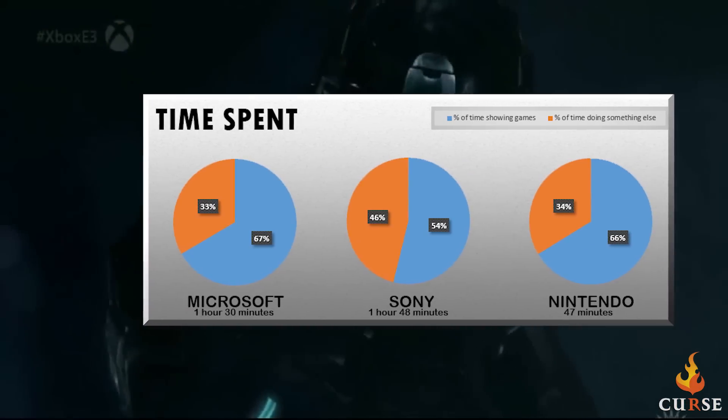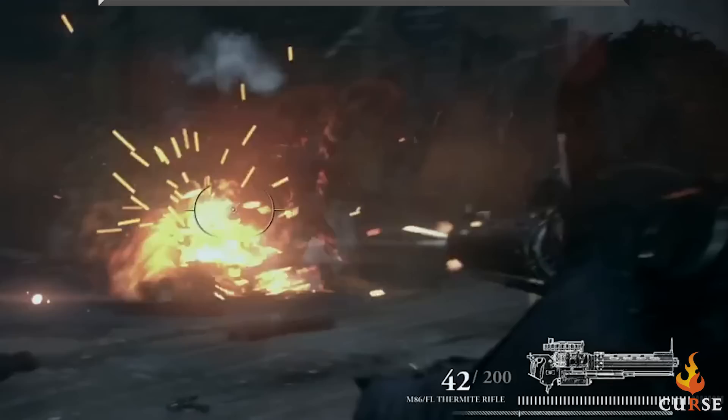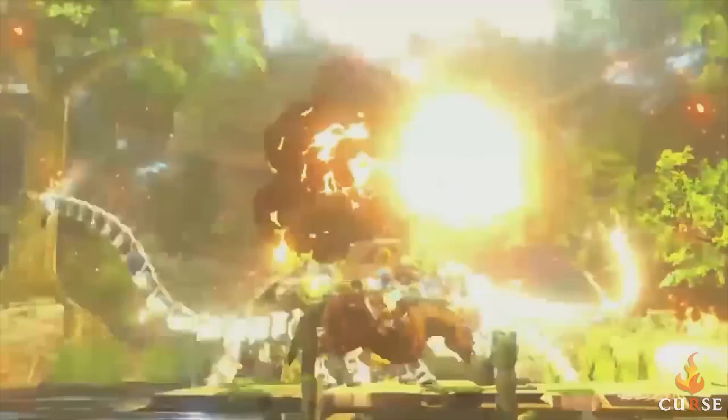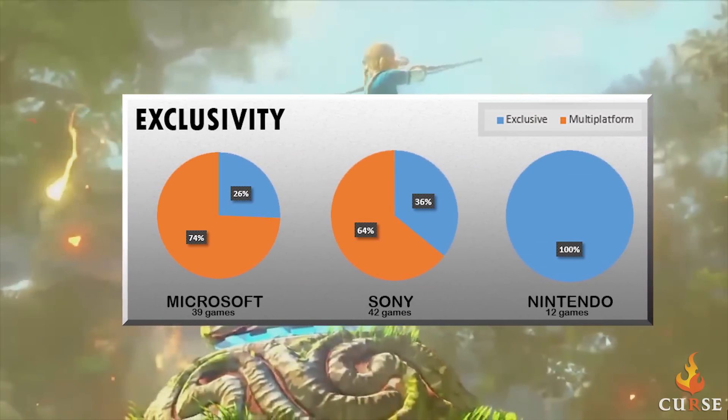Numbers and charts have surfaced from last week's E3 conference, showing the differences between the three major console makers. Microsoft showed off 39 games during their conference, Sony 42, and Nintendo with 12. Microsoft talked about or showed the most footage of their titles. Meanwhile, 50% of the games Sony showed were shooters, a bit different from what we're used to seeing from Sony. Nintendo showed 100% exclusive titles, while Sony only had 36% and Microsoft with 26%.